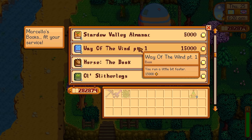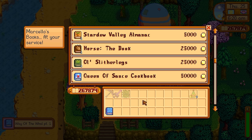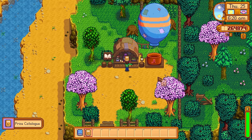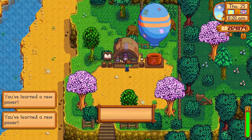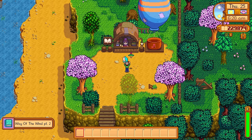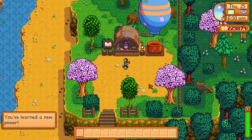It's worth noting that Way of the Wind Part 1 is a permanent speed increase — if you have the money, consider getting that early or mid game. The Price Catalogue is also handy because it shows you the worth of items while you're inside Skull Cavern, helping you decide what to throw away. Way of the Wind Part 2 becomes available once you unlock Part 1, making your character even faster on a permanent basis.